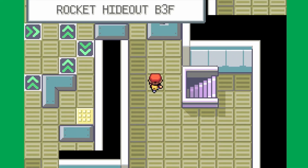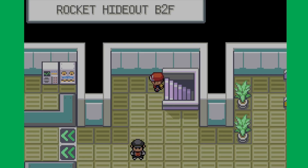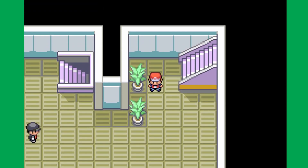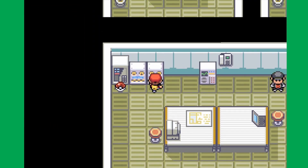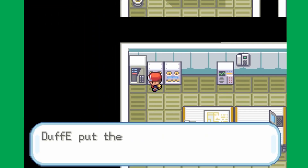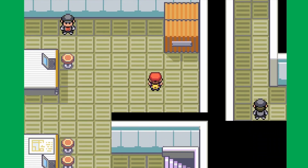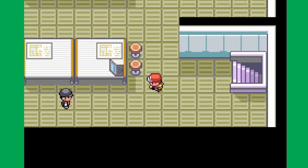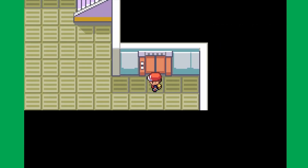I'm going to run over to the Pokemon Center and then we'll keep going. Back to this part of the game — Hyper Potion. I believe that's the only items over here. We can battle these guys so I'll just do that real quick. With those guys out of the way, let's use our Lift Key.